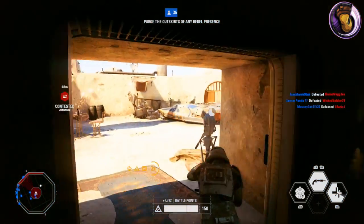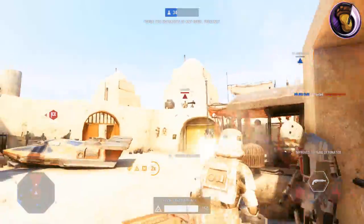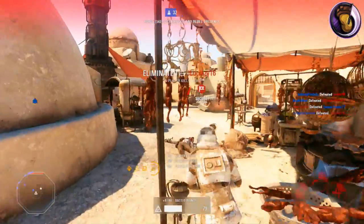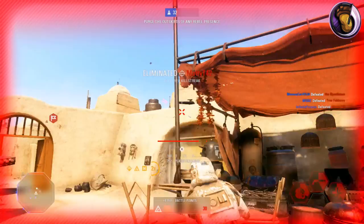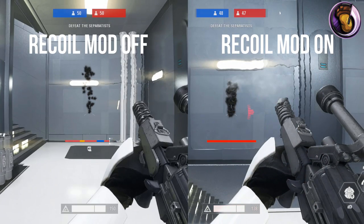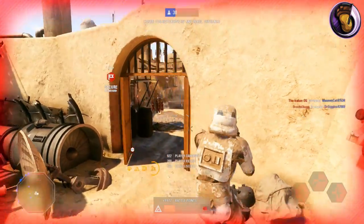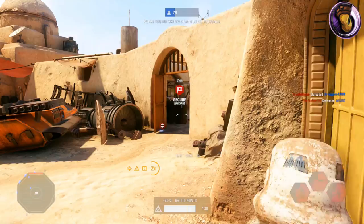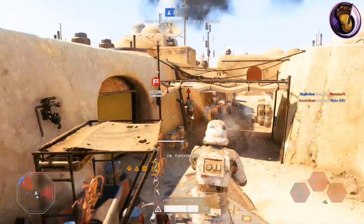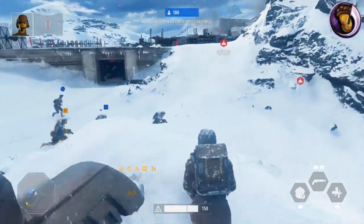First off is the reduced recoil mod. This modification adds a shoulder stock to your CR-2, decreasing your recoil. You need to defeat 50 enemies with the CR-2 to unlock it. Here is a comparison of whether you have the mod on or off. This mod is probably the best mod for this weapon. It makes the weapon too easy to handle — that's why everybody uses it and it takes away the learning curve. It is essential for this blaster to have its stock equipped once unlocked. It's that good.